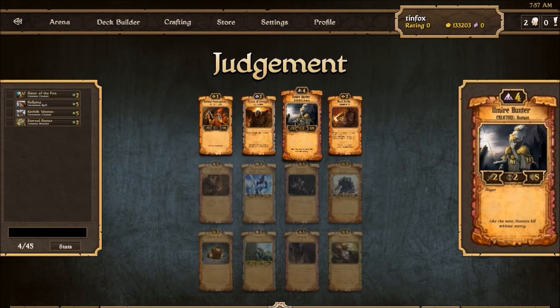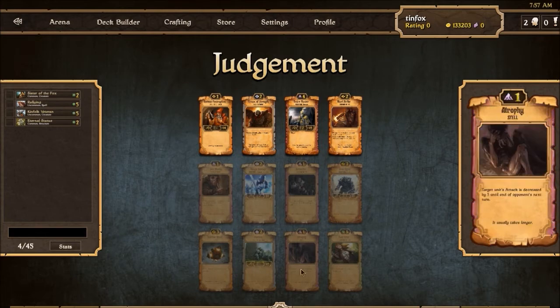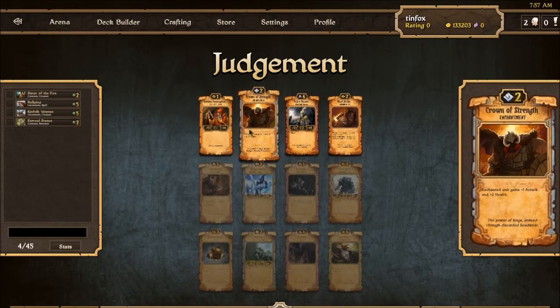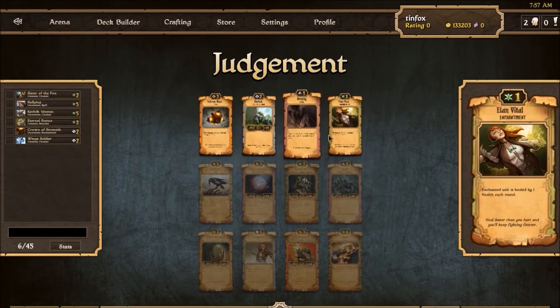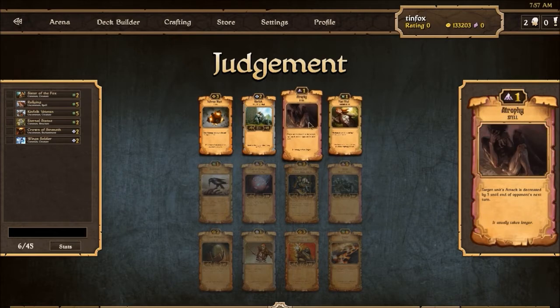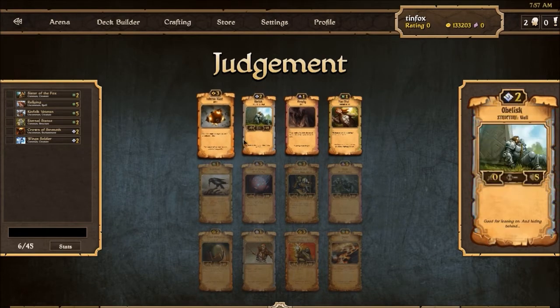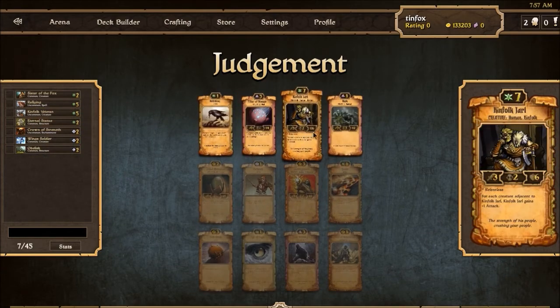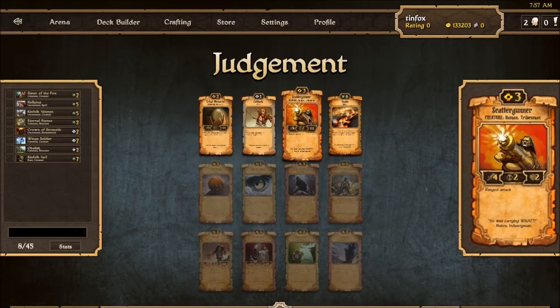Now the Illamir Hunter is really good and probably good in this format. We just have to decide whether or not it's worth going into, and it seems like there's probably other things that we want to be doing. So I'm gonna go Crown of Strength, Wing Soldier. This one's a little trickier. I don't think Elan Vital is that great. Atrophy is an interesting scroll — buys you a turn — but I think Obelisk essentially does similar things. Yeah, we'll say Obelisk. We'll go for Kinfolk Yarl to focus on growth and we end up with a Quake, which is good. This is shaping out pretty well for us.